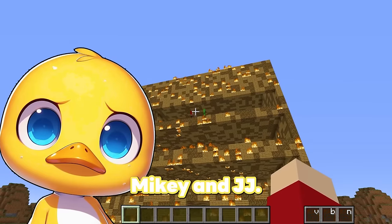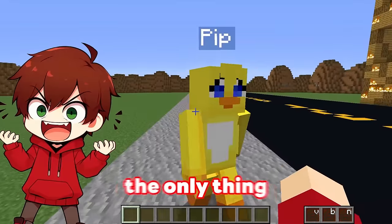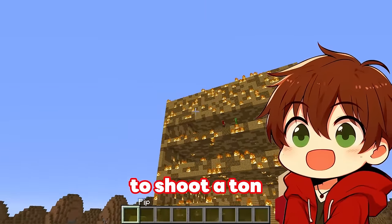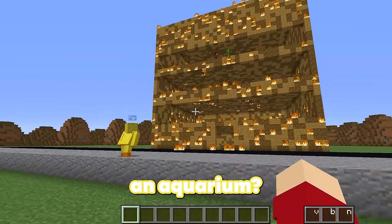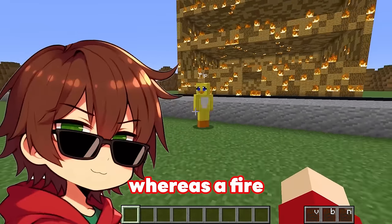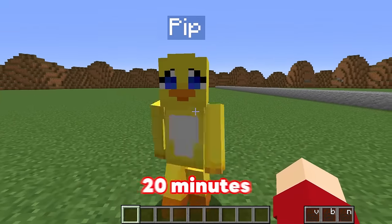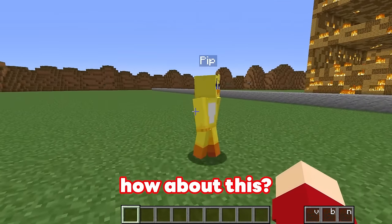I don't want to lose Mikey and JJ! The building's on fire! What can we do to stop this fire? The only thing that I know is good against fire is water! I think I just got a really good idea — we should build a huge fire truck to shoot a ton of water at that building! Why don't we just make an aquarium? An aquarium is just a bunch of water in a single place, whereas a fire truck can shoot water out of it! We only have 20 minutes to build this fire truck until that building goes down! Let's get building!